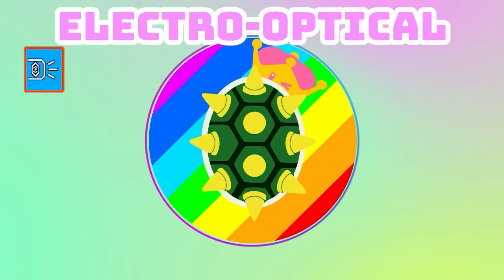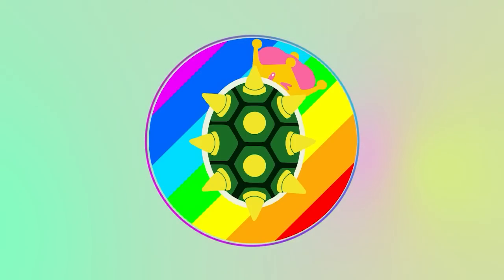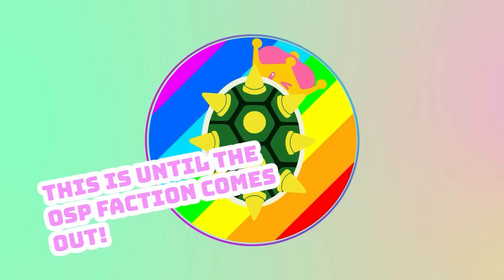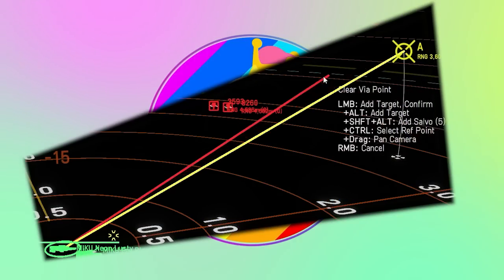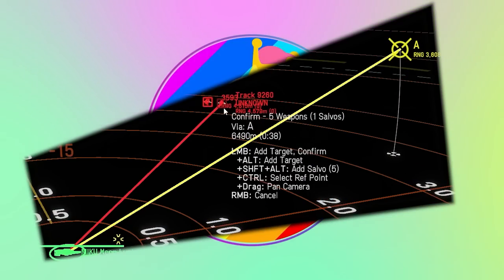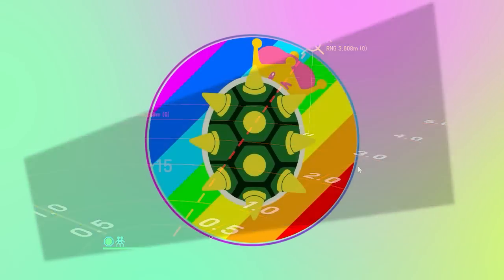Electro-optical is personally one of my favorite seeker head types. This missile type requires one thing: get the missile to the target. Nothing can soft-kill these missile types — however, hard-kill measures are a different story. The one drawback is target discrimination: it's not picky. If there's a dead ship in front of the one you intend to hit, it'll go for the dead one. The only exception is to manually target the specific ship you're looking for.